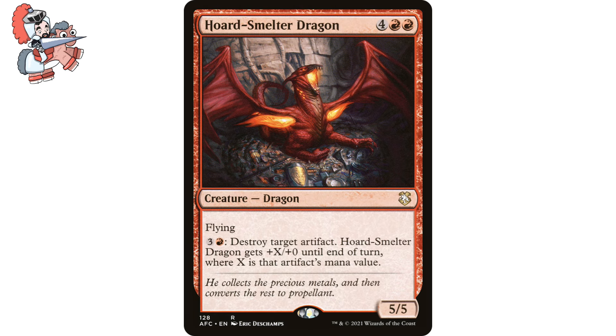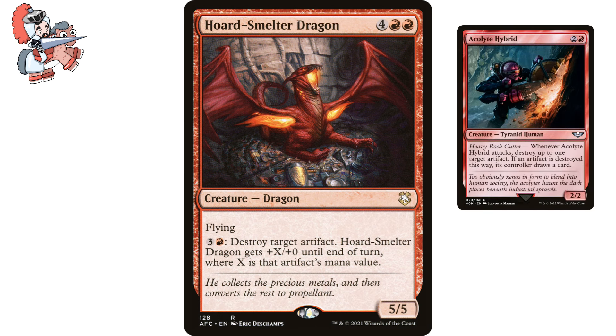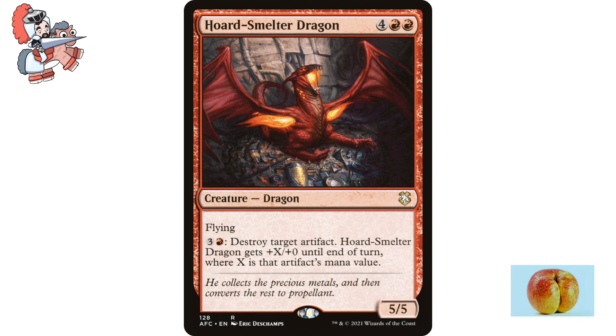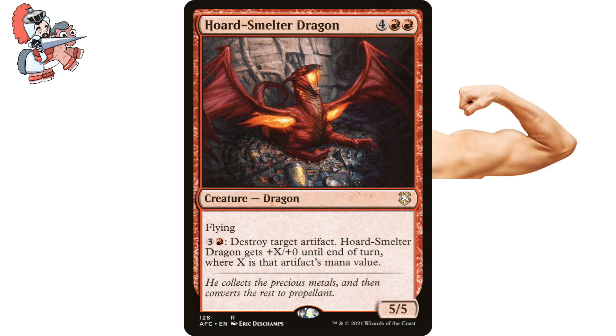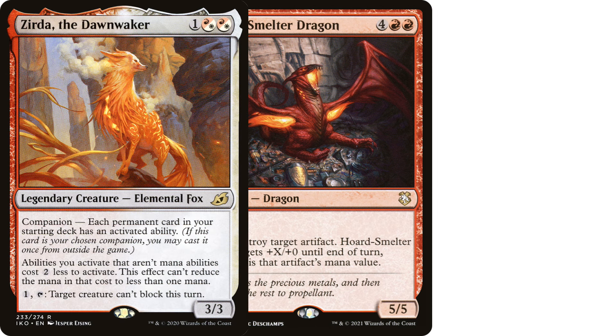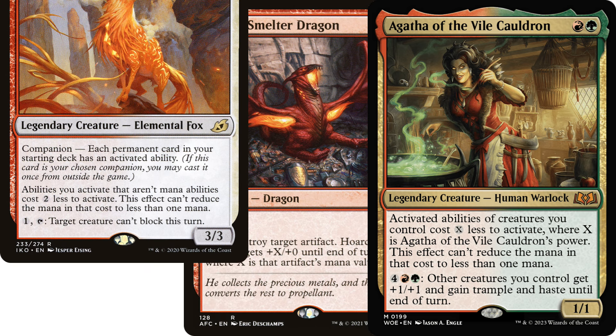Now let's talk about one of my favorite cards on this list — Horde Smelter Dragon, four red red creature Dragon from Adventures in the Forgotten Realms Commander. It has flying, and you can pay three and a red to destroy target artifact. Horde Smelter Dragon gets +X/+0 until end of turn where X is that artifact's mana value. It's a 5/5. Much like Acolyte Hybrid, this is a creature that removes stuff for us — repeatable removal is the name of the game — but it also pumps the dragon whenever we destroy something, and it's already a flying 5/5. I suggest running it in Zirda or Agatha to get that activated ability reduced as much as possible.